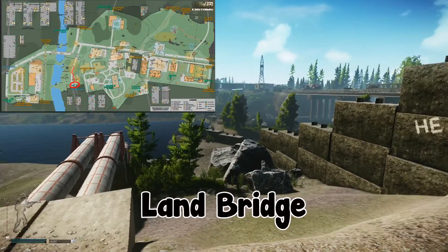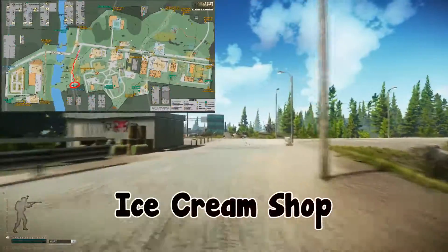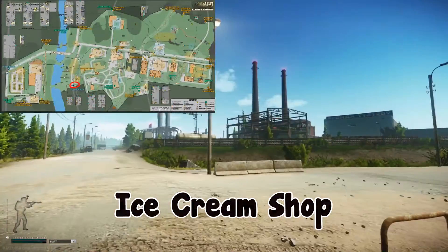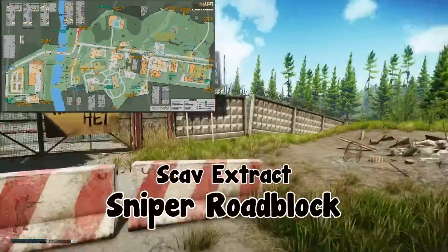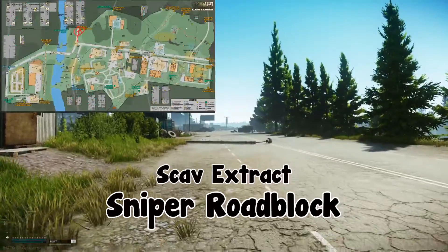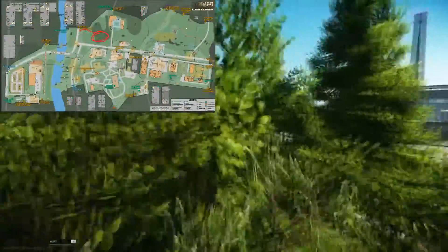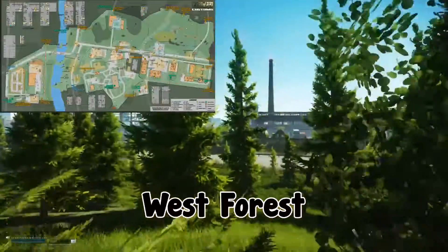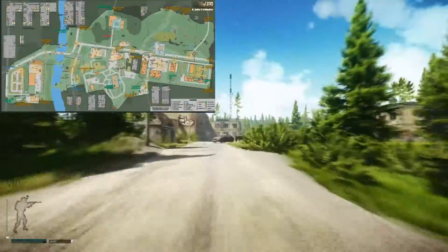These little areas are what we call land bridges — it's a land bridge from one side of the map to the other. That's main bridge. Past this UN truck, I like to call that ice cream shop, just a road callout with scav spawns. Going up to here, we have a scav extract called sniper roadblock. Going back up towards old gas, this whole entire area is what we call west forest. West forest is kind of a death trap — you don't know where anyone is, it's kind of thick, so maybe avoid it.